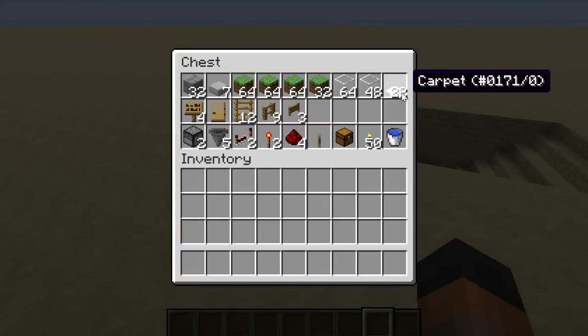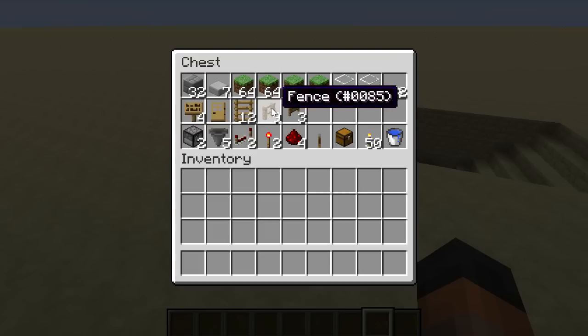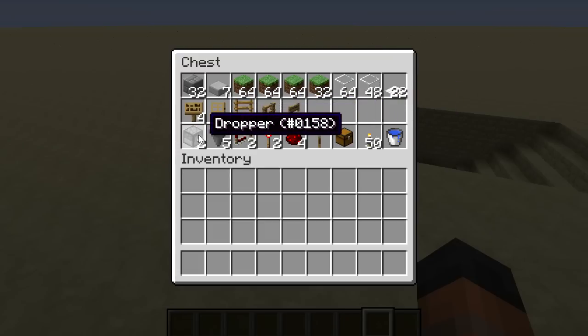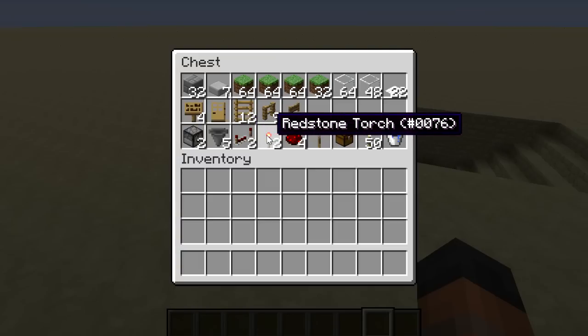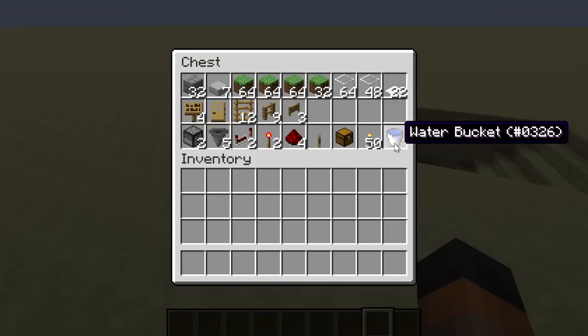Then you are going to need 22 carpets and then we have some wooden items: four signs, a door, 12 ladders, 9 fences, and 3 fence gates. For the redstone you will need 2 droppers, 5 hoppers, 2 redstone repeaters, 2 redstone torches, 4 pieces of redstone, a lever, and then you will need a single chest for the entire farm, plus 50 torches and of course a water source.